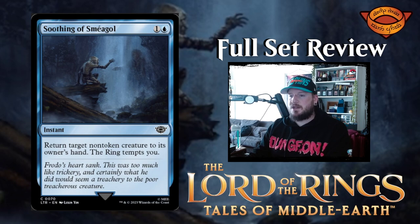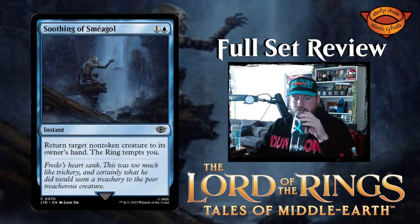Next up we have Soothing of Sméagol — one and a blue for an instant. Return target non-token creature to its owner's hand and the ring tempts you. Okay.